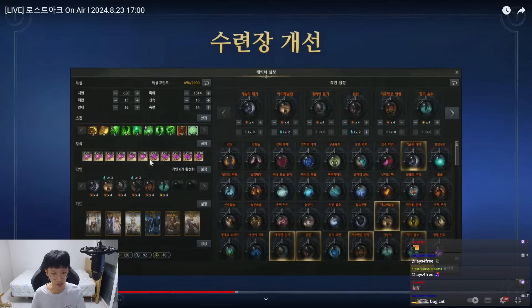The next one is they're adding the Arc Passive system into the Trixian as well. For people who didn't know, Trixian did not have Arc Passive, which was very dumb. So people couldn't test out stuff unless they actually reached that point. But now they're adding it upcoming Wednesday. That's a W. You can adjust any level of the Tier 4 gems, skills, and even engraving. And it looks like you can adjust the Arc Passive skill points as well.